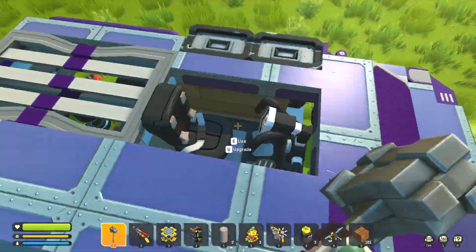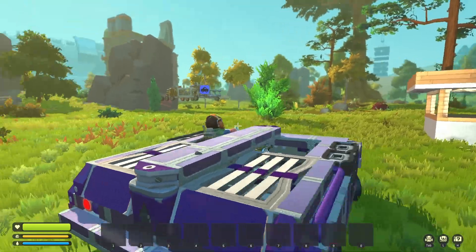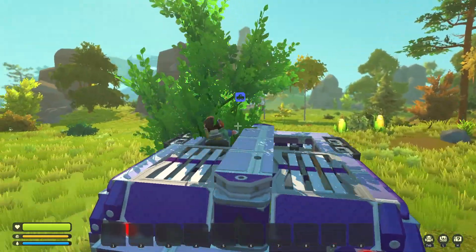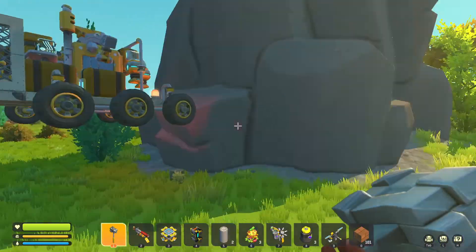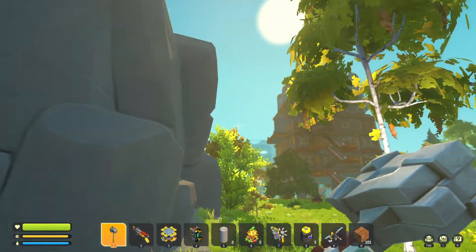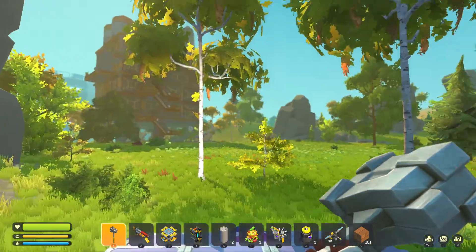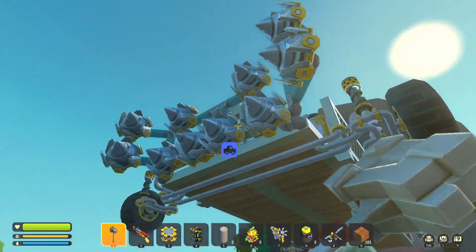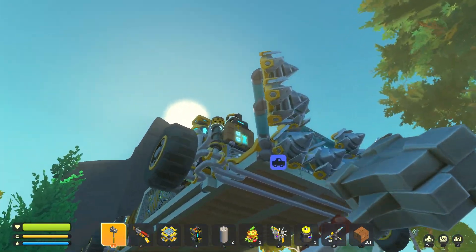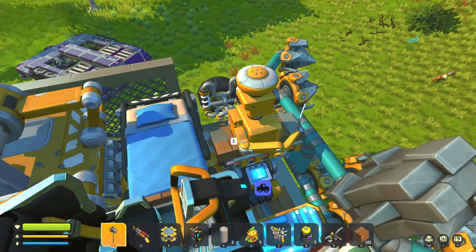Today we're just going to do a little bit of messing around. We kind of accomplished everything there is to do in the main part of the game, so there's no major place to go — like we can go to Scrap City and cruise around, but game-wise there's really nowhere else to go. Now we just get to mess around, which is kind of my favorite thing to do.